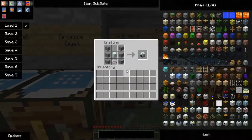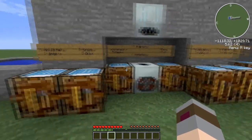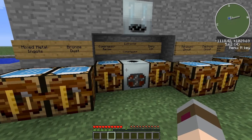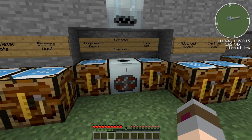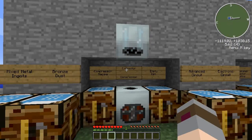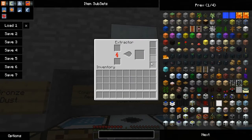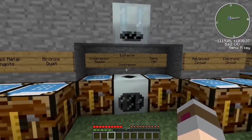The compressor recipe is three smooth stone on the right, three smooth stone on the left, a machine block in the center, and one electronic circuit on the bottom. It accepts 32 EUs per tick, which is the output on a bat box. Behind this I have both the compressor on the bottom and the extractor on the top, powered by a geothermal generator hooked up to two separate bat boxes. In the new version of Industrial Craft, you can actually upgrade these to use more power to be faster, but that's a later video.